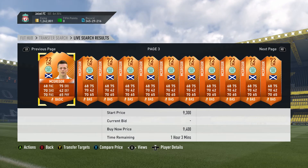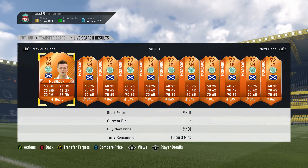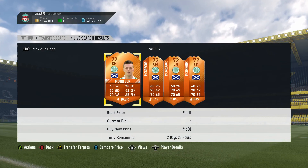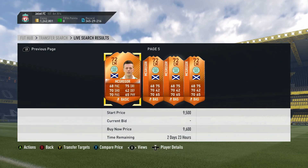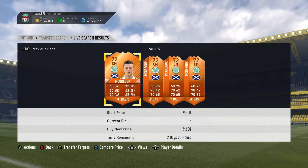If you've got a lot of coins and don't want to just store them in the bank, store them in these Man of the Match cards. Come Team of the Season, they might need Man of the Match cards for an SBC — these players skyrocket in price and you've made yourself another 100-200k.